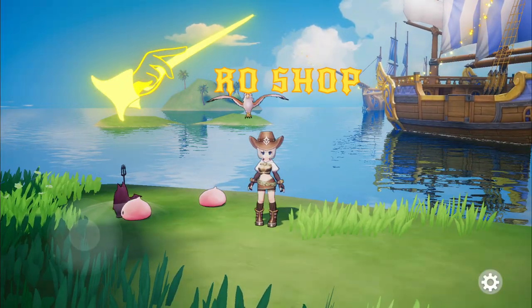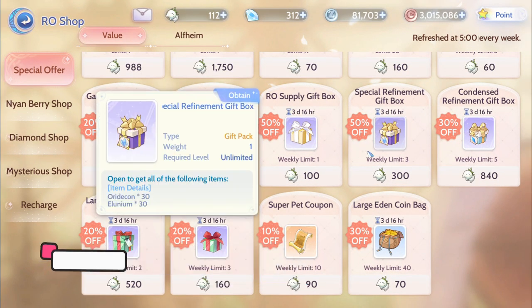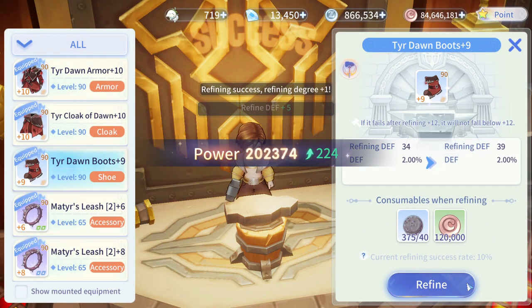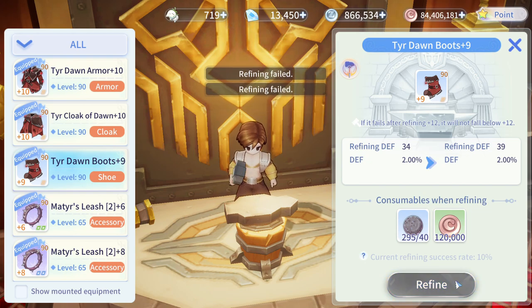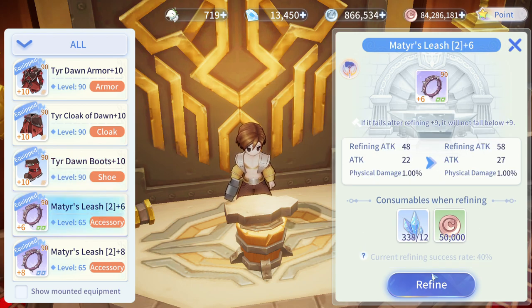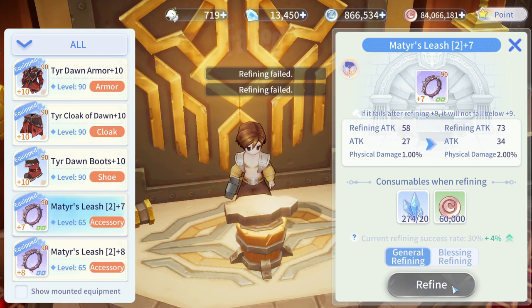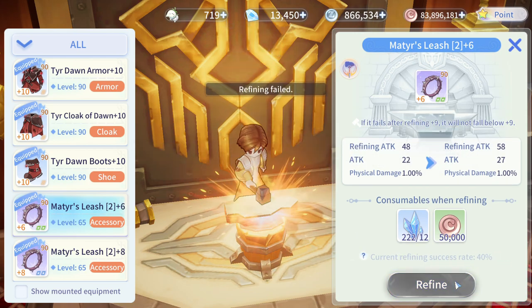Let's check the recommended items in the RO Shop. The most preferred package is the discounted refining kit. Refining your equipment not only adds basic stats, but also triggers effects when the refining level reaches level 10, 12, 15, and 18. If you need to refine one piece of equipment from 0 to +10 and you buy refining mats at the original price, it will cost you about 5,000 to 10,000 catnips. Therefore, purchasing a discounted refining kit box every week can save considerable refining cost when you need it later.